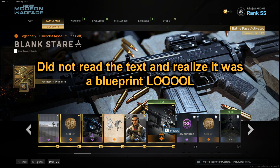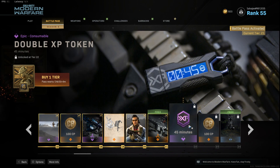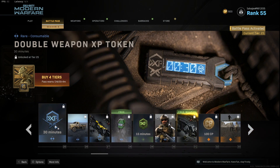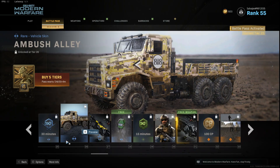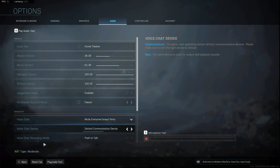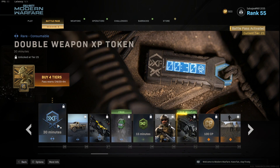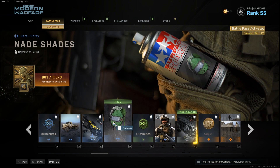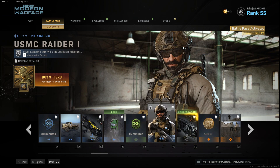Then we have the Blank Stare — I believe this is going to be our Galil. I cannot wait to level this up and get it to Damascus since I already have the Damascus camo. We have a double XP token, some COD points, the gas mask — very gucci. Double weapon XP token, we have Ambush Alley. We have Nade Shades, another double XP token, and the USMC Raider One skin — I kind of like it, pretty cool.